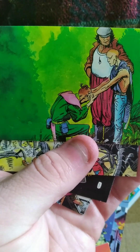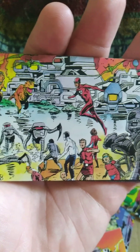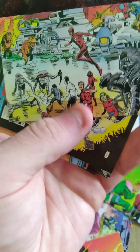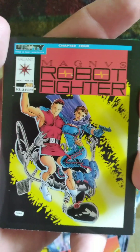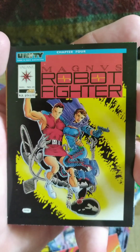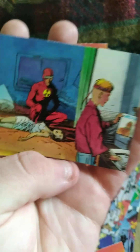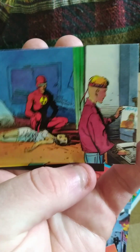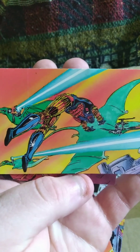Next up, we have what I believe is Archer and Armstrong, and then I'm not sure who the other guy is — really cool green background on this one. On this one, we have Solar and a bunch of dinosaurs and robots coming out, with Magnus Robot Fighter there as well. Really cool artwork on this. Then we have Magnus versus Robot Fighter, and it's number 15 of the book — that's what this artwork is from. I don't know who the other character is, but she looks pretty cool.